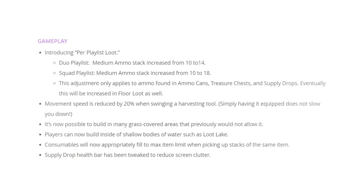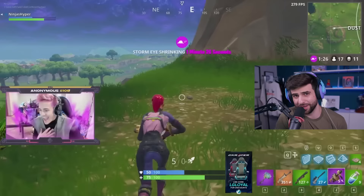Epic did decide to make us go slower while swinging our pickaxe by giving a 20% speed nerf while swinging. That wasn't always the case, just like Ninja's hair wasn't always blue. OGs remember that he dyed his hair pink when he reached 30,000 subscribers on Twitch.